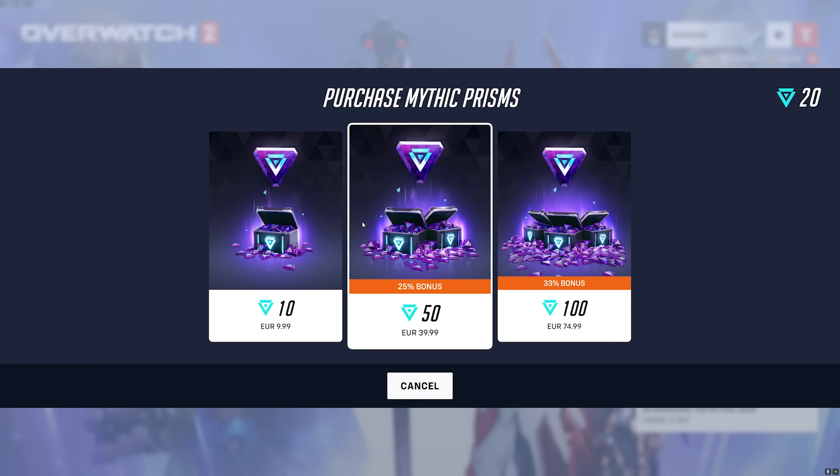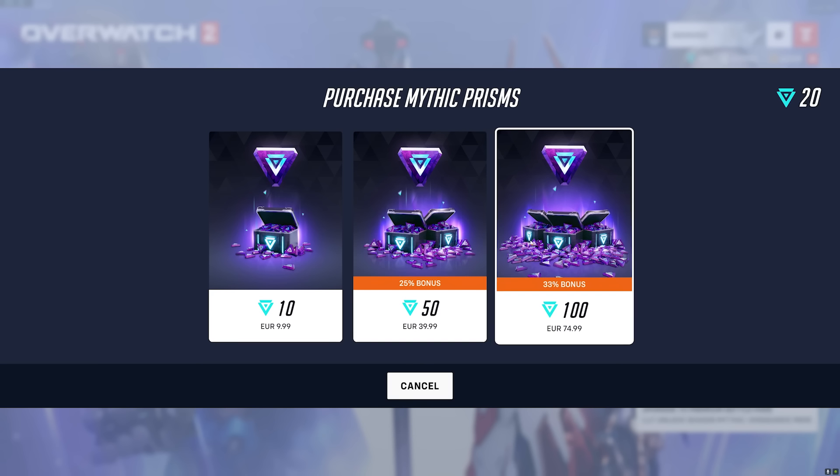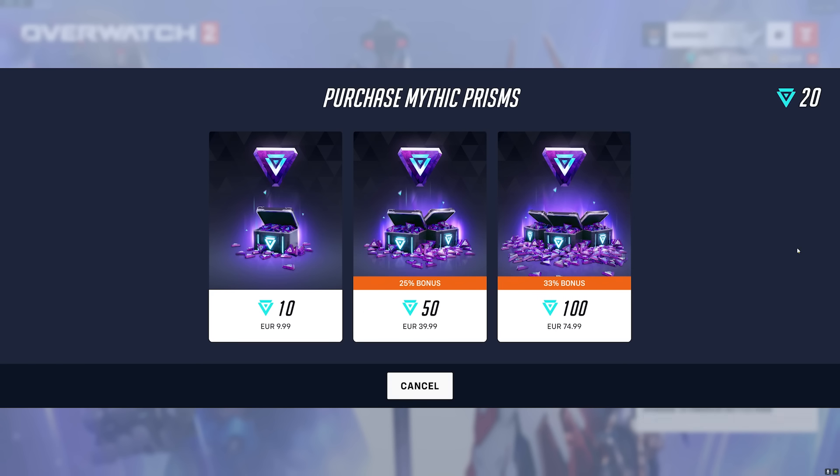You can get 10 Prisms for $10, 50 Prisms for $40, and 100 Prisms for $75. That means if you're buying one Mythic skin completely, it will set you back $70. As you can imagine, Reddit and Twitter were on top of it immediately. The tar and feathers were being whipped out — I even had people coming to my stream to yell at me about it.